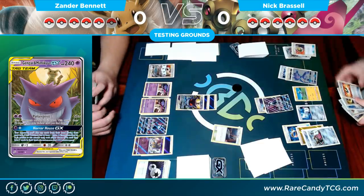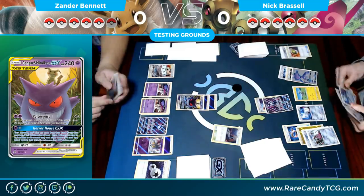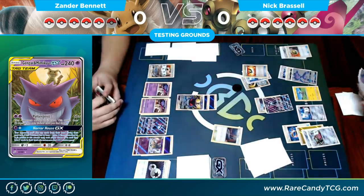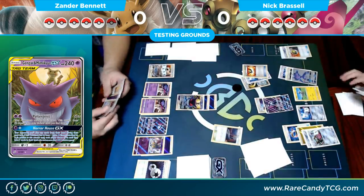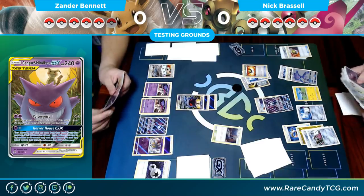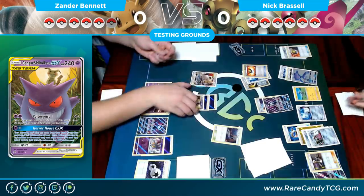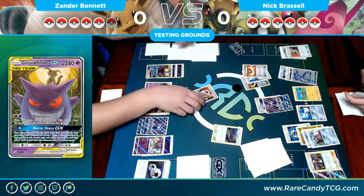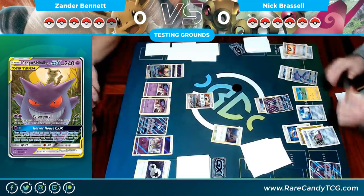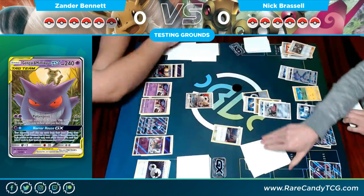We see an Ultra Ball and a Counter Gain. He can put the Double Colorless on the other Double Aid to attack, which is a bit of a bummer but might be what he needs to do. An Ultra Ball discards a Honedge and a Counter Gain. He's just going to use Lele for Guzma on my Eevee & Snorlax — which has a lot of damage on it — to take the three prizes and see if he can get Zebstrika to develop his board.